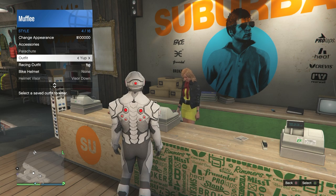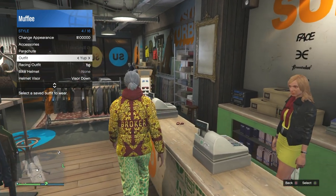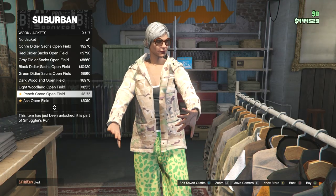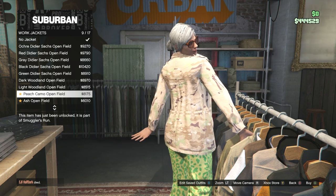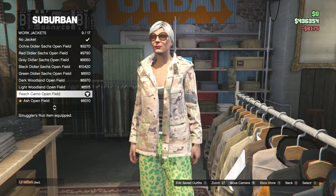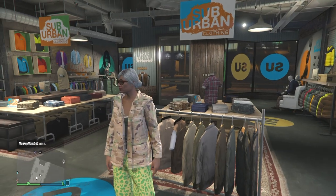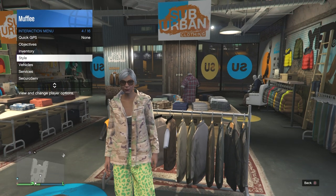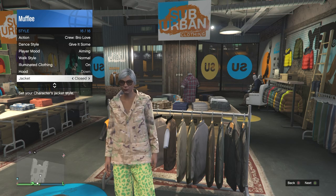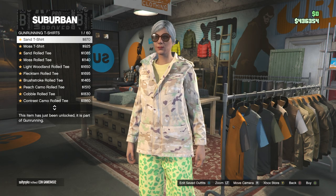Open up your interactive menu, go to styles, then go down to outfits, and switch to your first saved outfit. From there, head over to the top section. Under work jackets, purchase the peach camo open field — it may appear as peach camo clothes; if so, purchase that one. If your jacket was open like mine, back out and open your interactive menu. Go down to styles, and at the very bottom of the list you'll see the jacket — change it from open to closed.